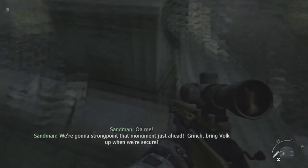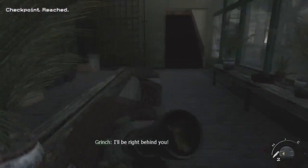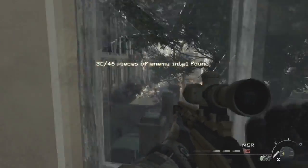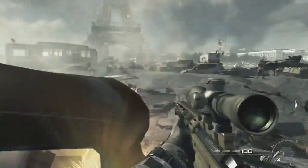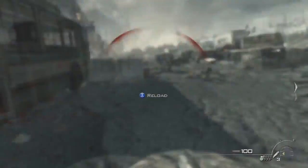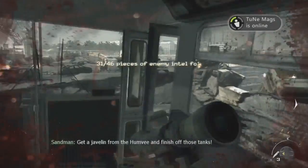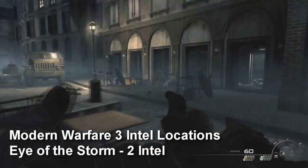The next chapter, Iron Lady, has two intel. Right after you pick up the sniper, run over here and hop into this little window in the green area with all the plants, go up the little staircases, and the intel is going to be right on the ground. The second intel is at the very end of the map near the Eiffel Tower — take out all the enemies, go into this bus, and it's in the very back on the ground.